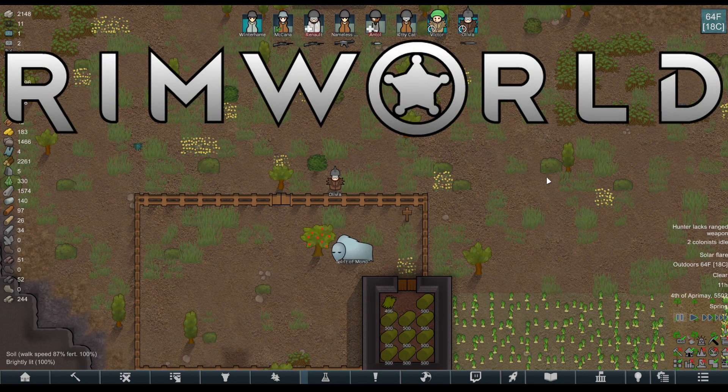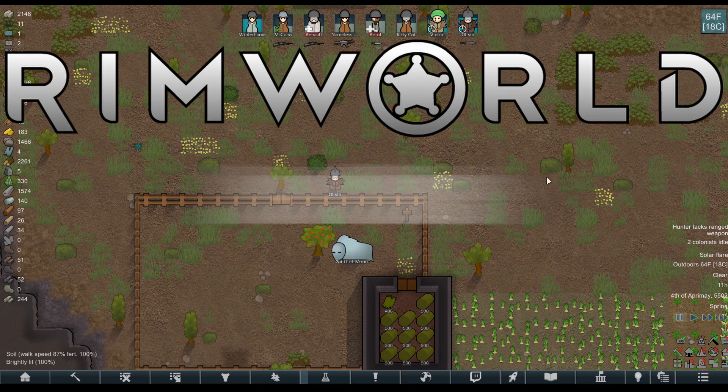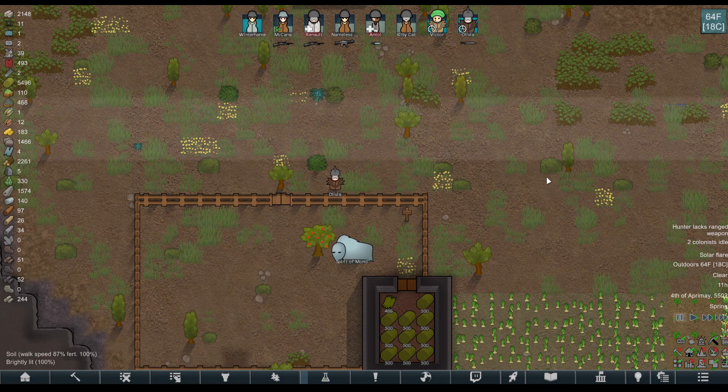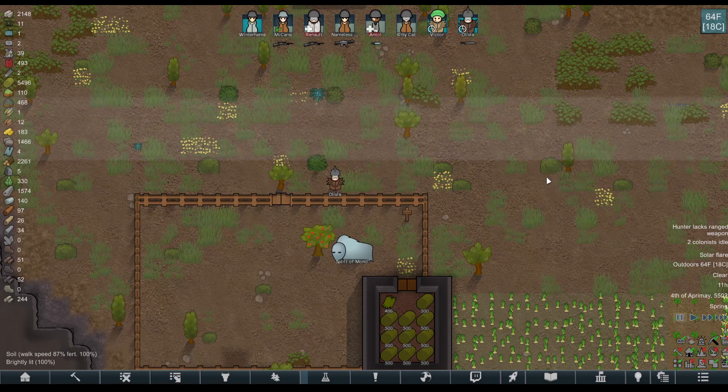Welcome back to another RimWorld video where we talk about the dev mode and the things you can do with it. Today, we're going to be talking about instant caravans — send your colonists to a destination instantly and send them back home to your colony instantly.